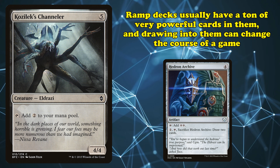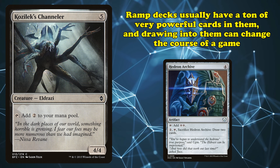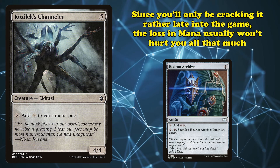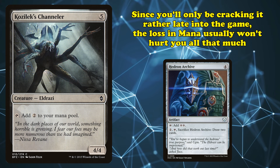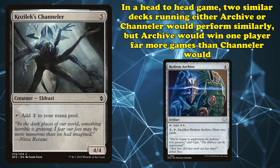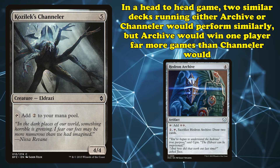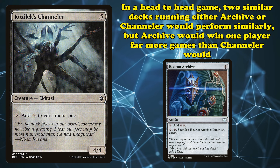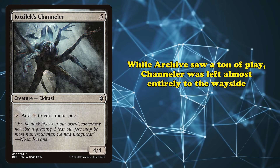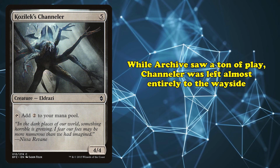Channeler is a 4/4 body on top of being a source of mana, which Archive isn't. You can look at being a 4/4 body as a trade-off for not letting you draw extra cards. The issue is that while this isn't strictly worse, it's usually worse than just drawing more cards. Ramp decks are full of expensive, powerful, hugely impactful cards, and drawing into them in the late game is exceptionally powerful when you're running out of gas. Archive was a very powerful ramp spell that saw significant play in Standard, whereas Channeler has never done anything in any format.